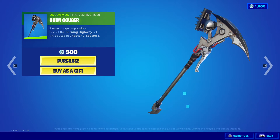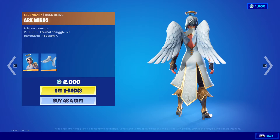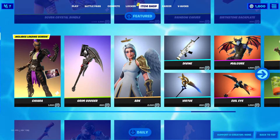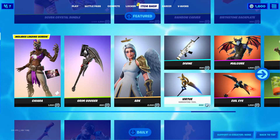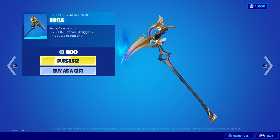Grim Gouger Harvesting Tool, 500 V-Bucks. Arc Outfit, 2,000 V-Bucks with the Arc Wings. Divine Wrap, 500 V-Bucks. Virtuo Harvesting Tool, 800 V-Bucks.